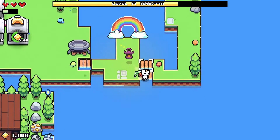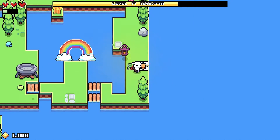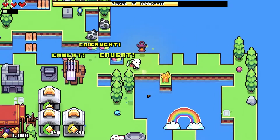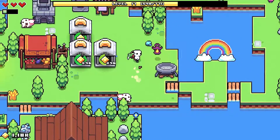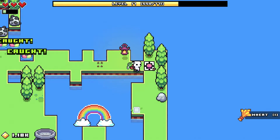So basically, as you can see, I'm going to start with the red mushroom, then work my way over and destroy the orange. Then I make my way over and destroy the yellow mushroom — and then what's next? The green. And then I go over back to the blue mushroom, and we finish it off with the purple mushroom.